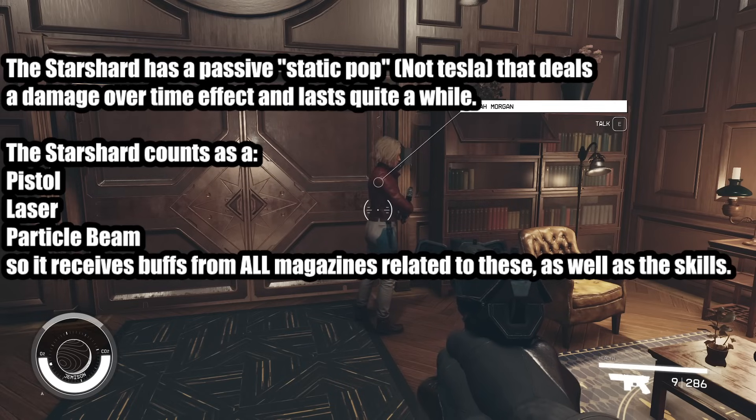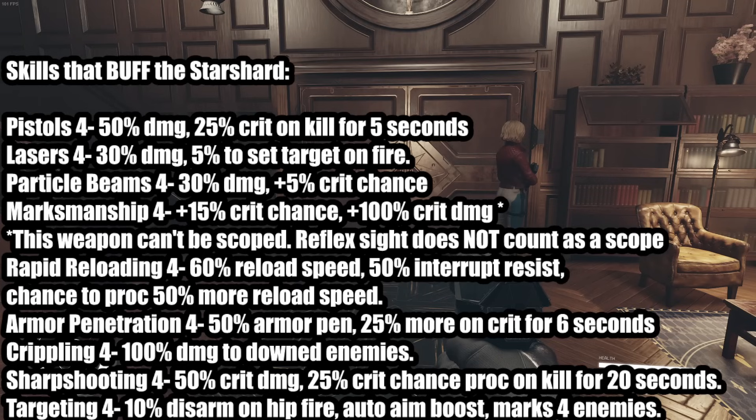I believe each magazine is 5% and there are four currently found for each category in the game, so that's a 45% damage increase that I cannot show in today's video, but it is possible to buff that. Here's a giant wall of text of info dumps, which I'm going to show you further in this video how much this scales the damage and by how much you can expect to hit enemies for.